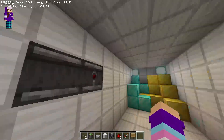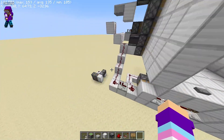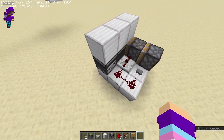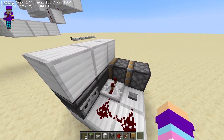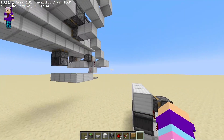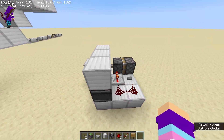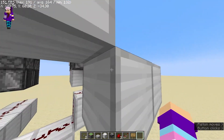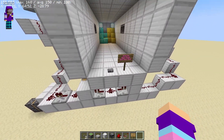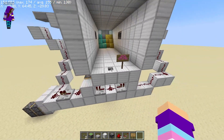...these two observers are required to be here for the double piston extender — you can see it over here. This is like where the wall would be, and instead of using dust I used observers to extend that piston forward. It's a toggle instead of just extend and retract. That's basically how it works. As for why you need a one-tick pulse instead of a lever, you could probably use a lever with an observer instead, but I opted for a button.